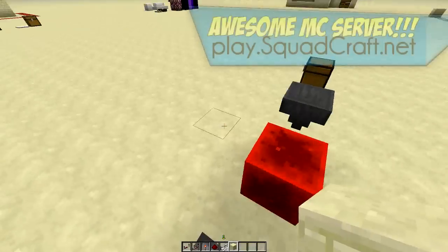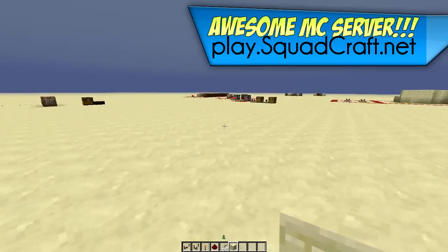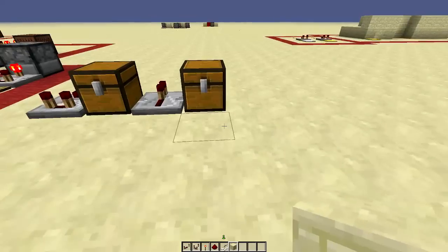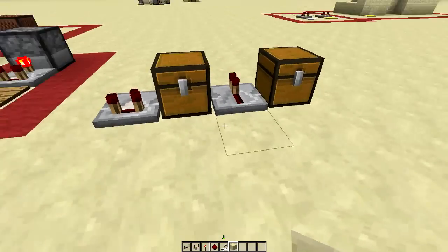I will also directly link you at the end of the video. Before I start, I'd like to mention: if you guys want to play on a pretty cool PvP server for Minecraft 1.5, check out mine — it's play.squadcraft.net. I've got a cool code to hook you guys up too: it's drpsn, and that'll get you 5% off any packages over there.